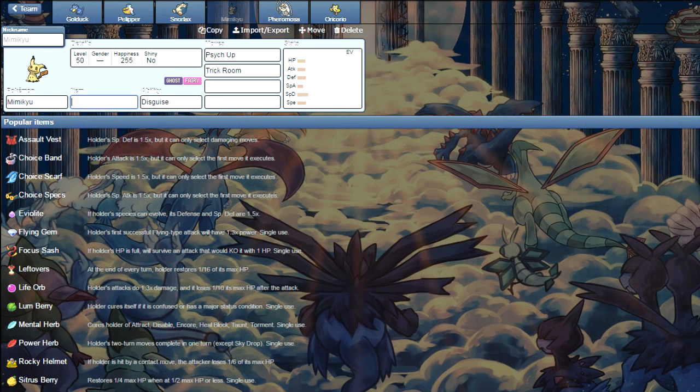Then we have some niche threats like Snorlax with Belly Drum and Mimikyu with Trick Room and Psyche Up. Turn one, Mimikyu goes for Trick Room, Snorlax goes for Belly Drum. Now you're outspeeding everything under Trick Room. Psyche Up copies Snorlax's plus 6 Attack, and you're going to KO everything. This is better in a best-of-one meta — you can't Fake Out Mimikyu because it's a Ghost type, so you're forced to Fake Out Snorlax. It's a really solid combo in best-of-one, but a lot worse in best-of-three.